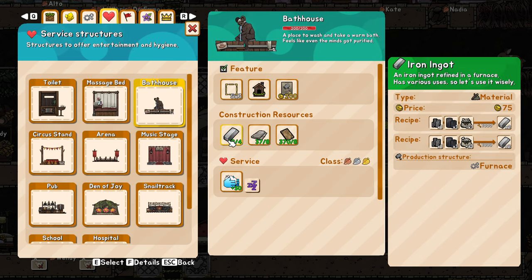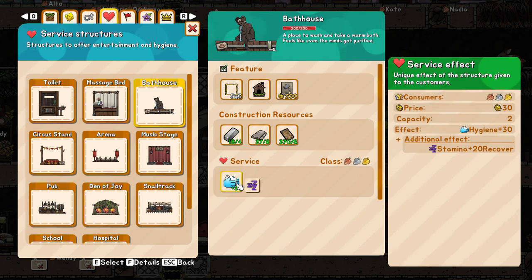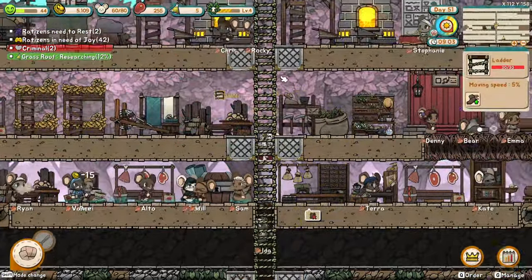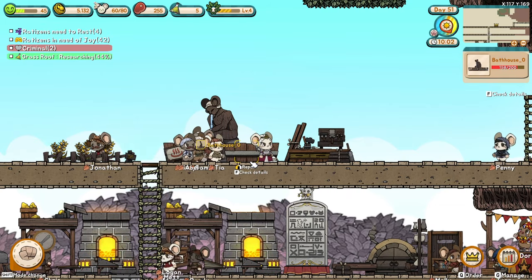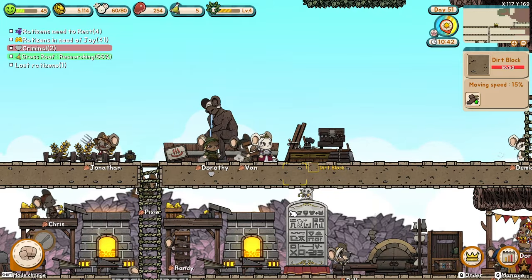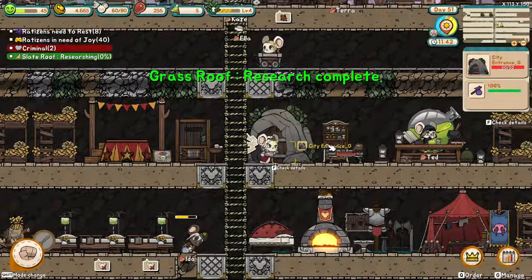The bathhouse is pretty cheap but you still need the iron ingots, which are hard to get. The mice really love to use it. Just remember it will not be usable to all classes, so you need to make a few laws for that. The mice have very colorful animations — they're really relaxing. They will use the bathhouse a lot because it's the best hygiene they can get; they try to use the best items and best services so they don't waste a lot of time. They shake the water off and then go back to work.